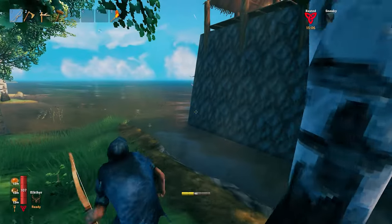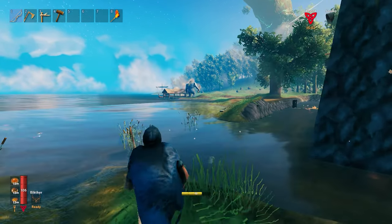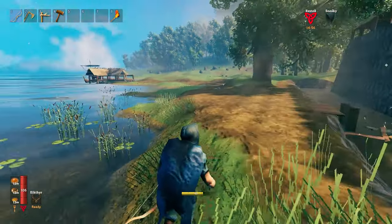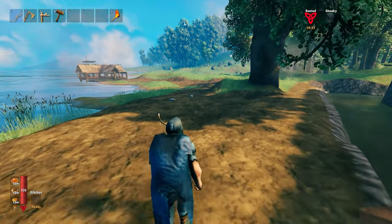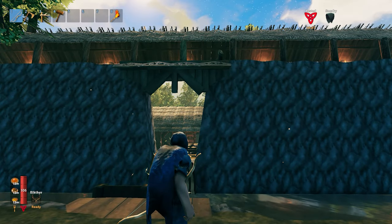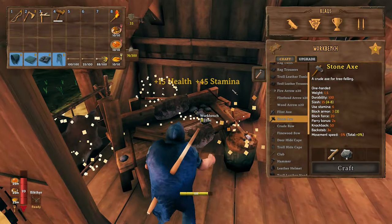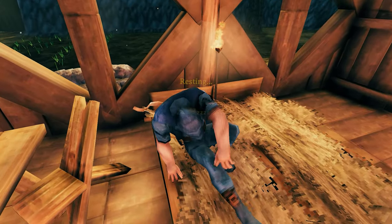I went outside because I heard a troll, and there he was destroying my docks — amazing. Then he vanished. They didn't despawn or get killed; he just vanished. He also destroyed my gate, so I decided to remove the bridge and just keep the doors, or maybe find a different system later.